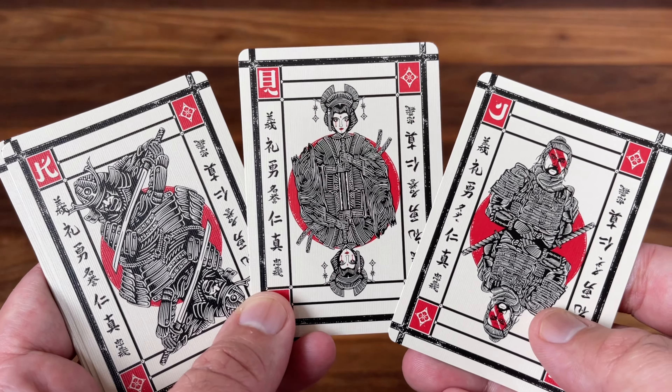Now turning to the clubs: these come from the Shunji clan of the east — one of the original clans and the nemesis of the Kirishido. Another one of my favorite courts. I think the queens in this deck all look the best, and I love the sort of angry look on this queen's face with the streaks of red across it — very, very cool.